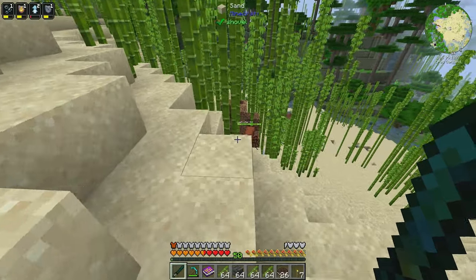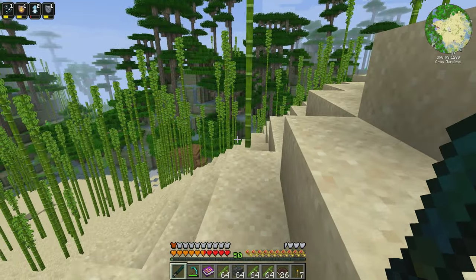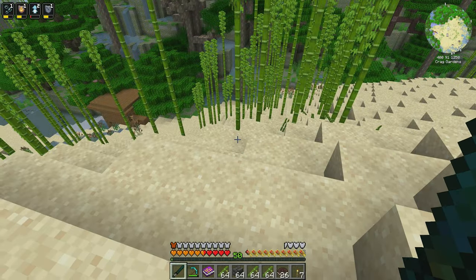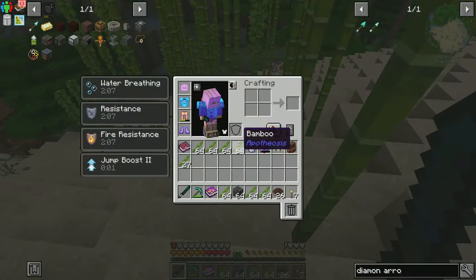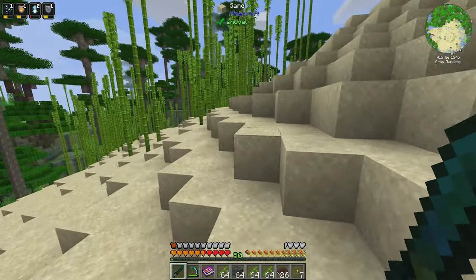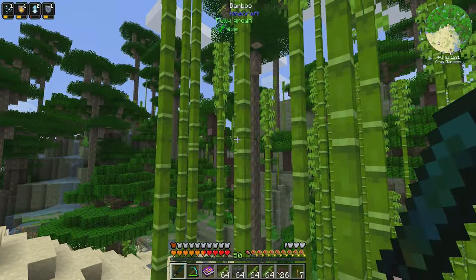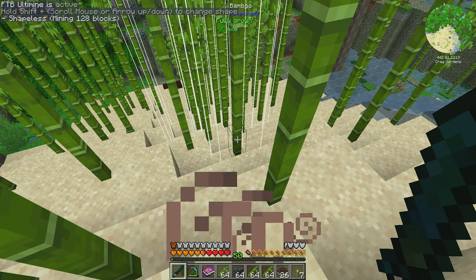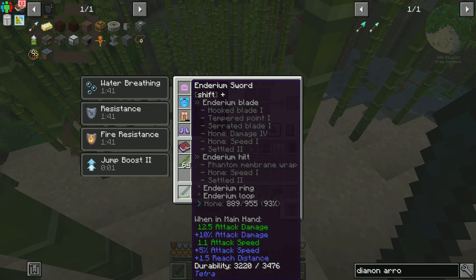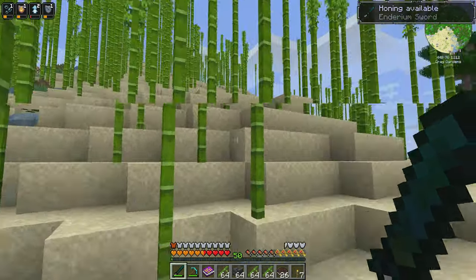So let me show you how this all works. I have a workbench and a waystone here. If we come over and take a look at our sword, our hone is at 761 out of 955 and I left it not fully honed on purpose so you guys could see this. I want to find a decently sized vein of bamboo so that you can see the true power of a bamboo forest when it comes to honing your sword. Here's a decently sized area — if I were to swipe this, we were at 761 out of 955, we chop that, we are now at 889. So that was over a hundred towards our honing. And then we can do it again — our sword is now leveled up!